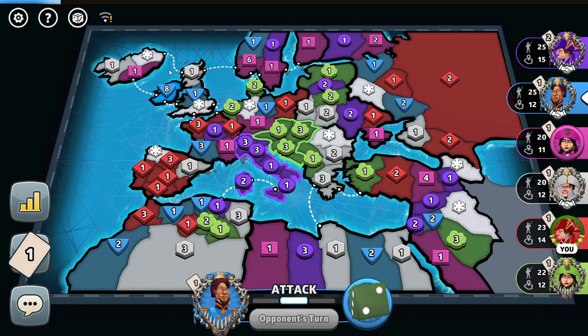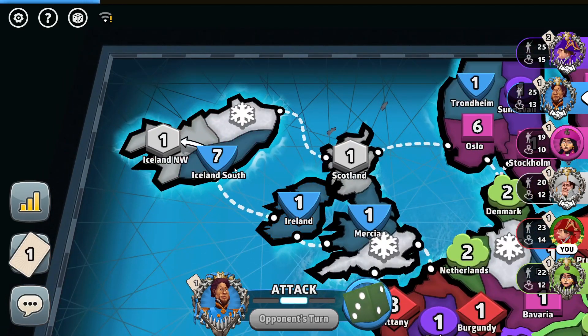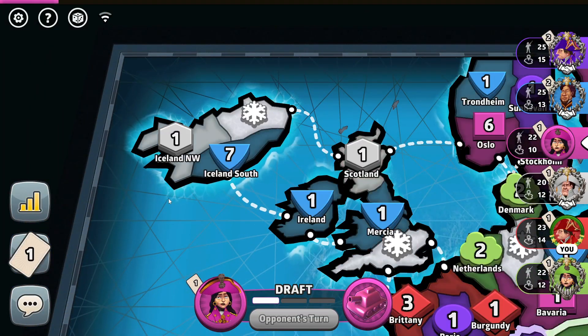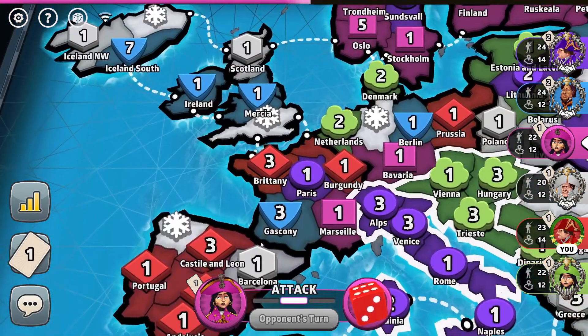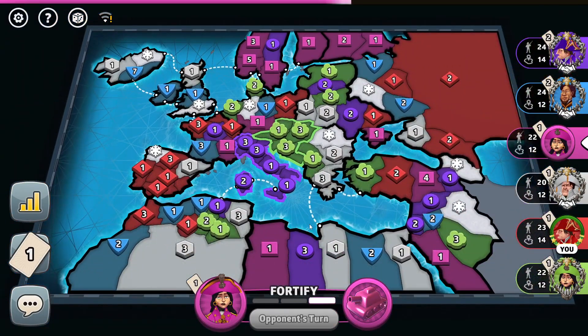It makes sense that the blue player would expand over here. If I was him, I would go strictly into Iceland because the pink player is probably looking forward to breaking through both of those continents once the blue player bases his troops. So it makes sense the blue player doesn't do so. Right here the pink player considers taking over Scandinavia. My plan will be to take over Spain and then France as well.